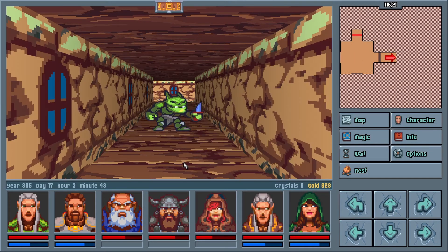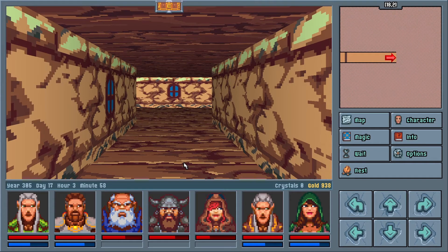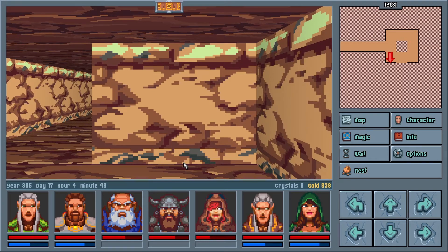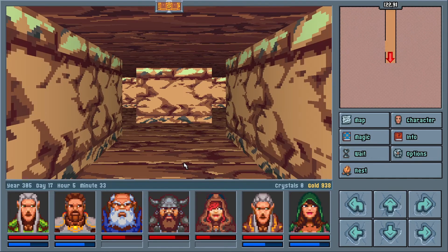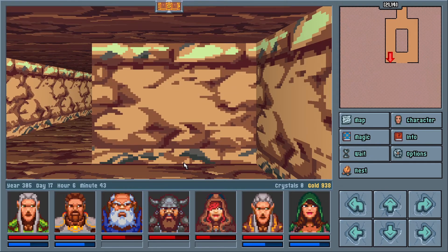Legends of Amberland is a first-person, turn-based, grid-movement, party-based RPG inspired by old classics from the 90s, especially the middling-era Might & Magic games. It has retro-inspired graphics, but as of a few months before this review, the sprites have been updated to be slightly less low-resolution, so if you've seen the game before and are wondering at the change, keep that in mind.